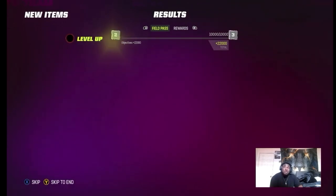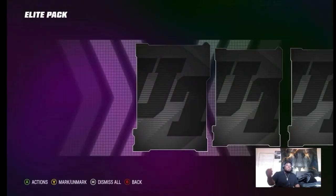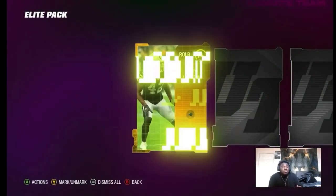Let's see what we get from this Field Pass — 10K coins and elite player packs. Let's see what we can pull. If you put the token in it gets you to level 3.